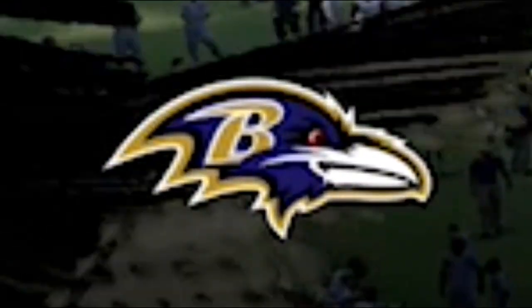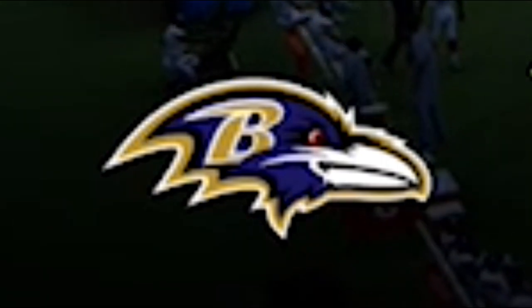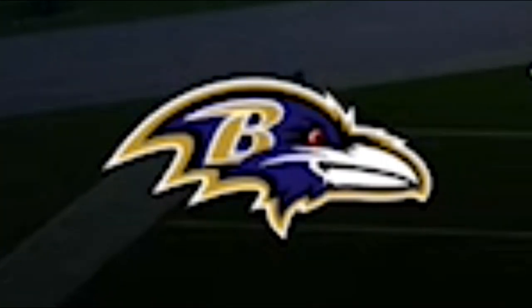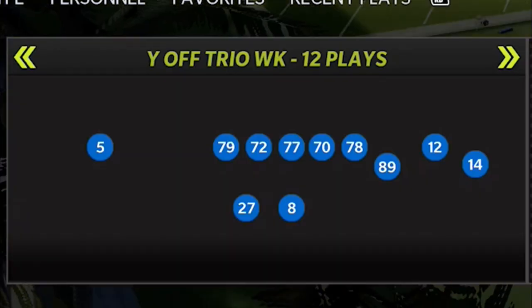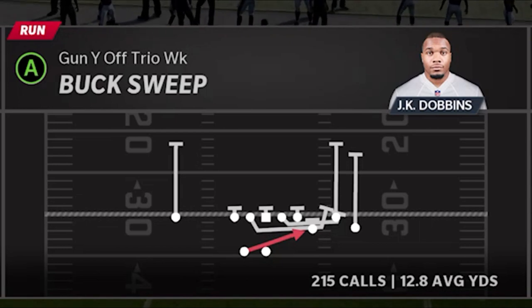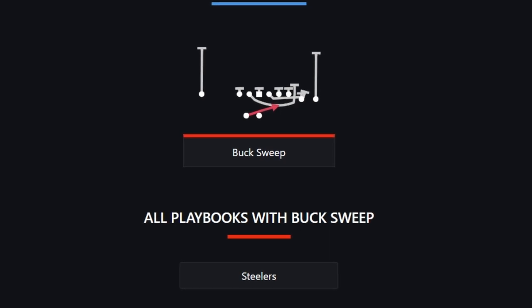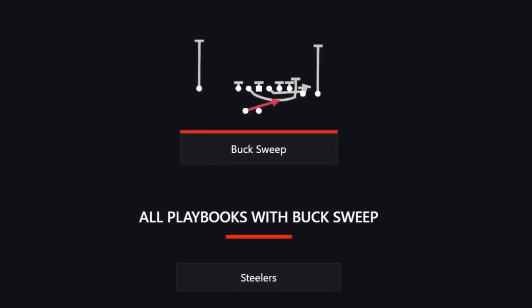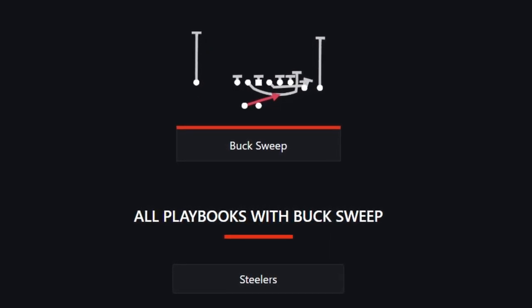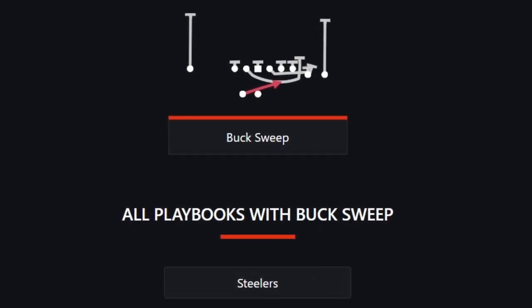The first playbook I'm starting with is the Baltimore Ravens. I could make an entire video just on the rare plays in the Ravens that can't be found in any other playbook, especially run plays. My absolute favorite is out of the Gun Y Off Trio Weak, and the play itself is the Buck Sweep. I've called this play 250 times and I average almost 13 yards per carry. There's also a very similar play called the Buck Sweep in the Steelers out of a formation called the Wide Trips Weak.